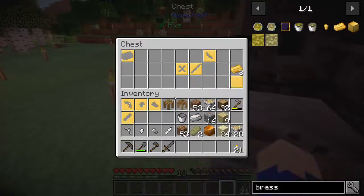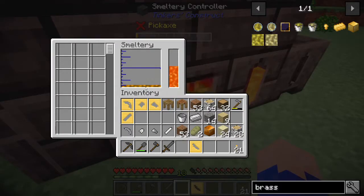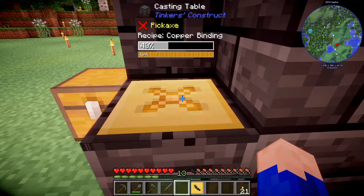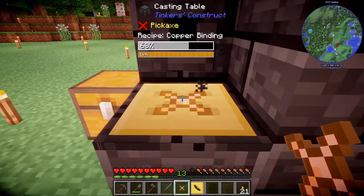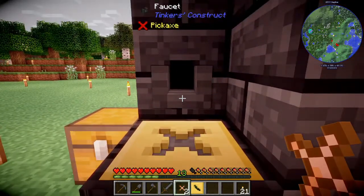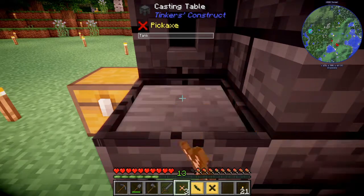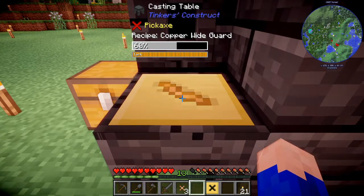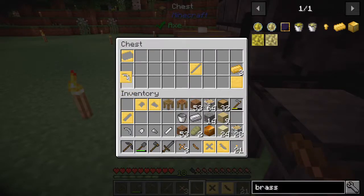Next we need our two types — the binding and the guard. We've got our copper here, should be four ingots, and we'll need three bindings and one guard. At some point I'll set up a more automated system using hoppers to automatically pull these out into a chest, but for now we'll use the basic setup. We now have three bindings and one guard — all done. Let's put our cast away and we'll be good to go.